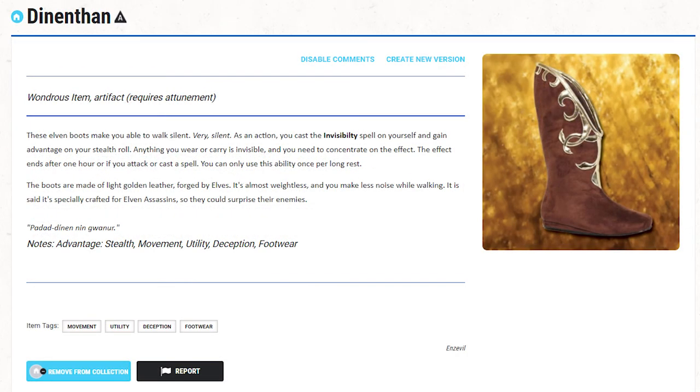Next one. These elven boots make you able to walk silently — very silently. As an action, you can cast the invisibility spell on yourself and gain advantage on your stealth rolls. Anything you wear or carry is invisible as well and you need to concentrate on the effect. The effect ends after 1 hour or if you attack or cast a spell. You can only use this ability once per long rest. The boots are made of light golden leather forged by elves. It's almost weightless and you make less noise while walking. It is said they are specially crafted for elven assassins so they can surprise their enemies.